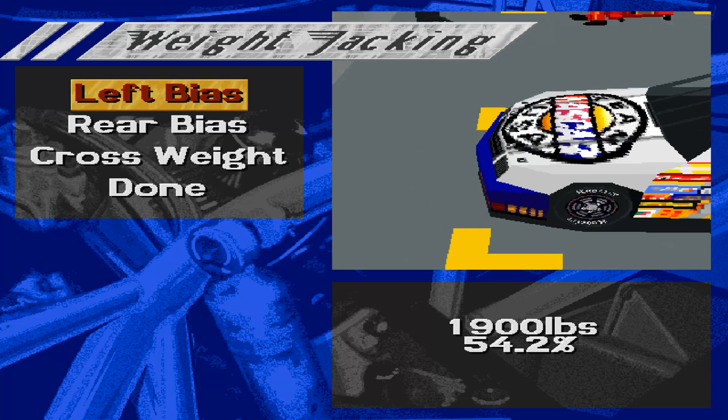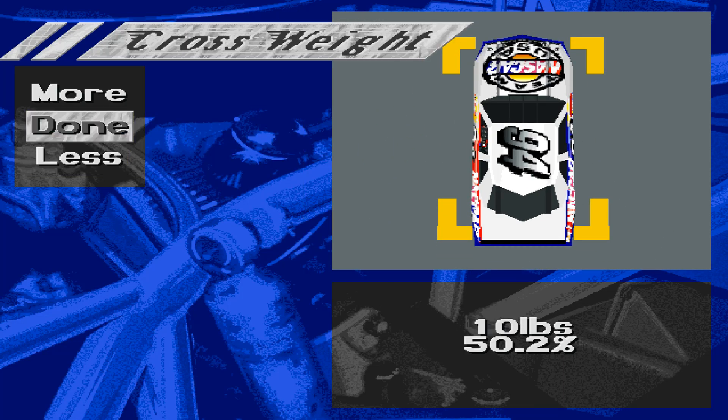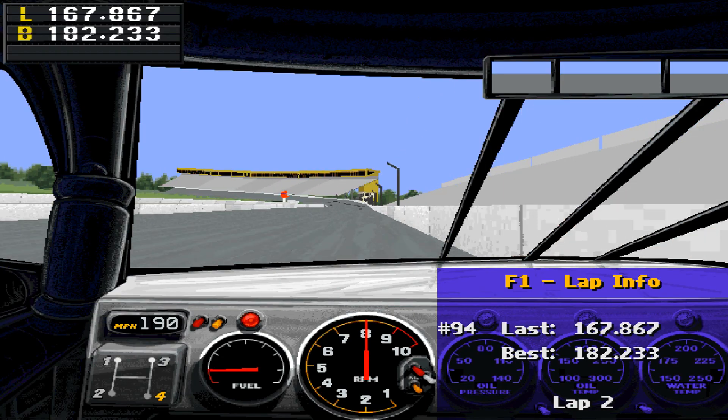It's still somewhat neutral on corner entry. Back to the cross-weight screen — we'll take a full extra percent out of the wedge, down to 50.2%. Things should be slightly loose now.